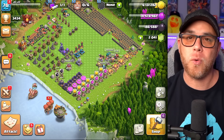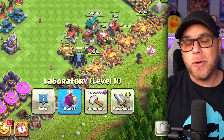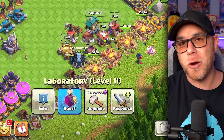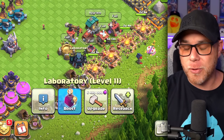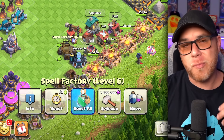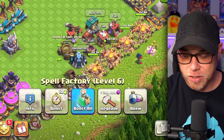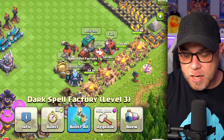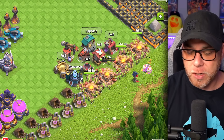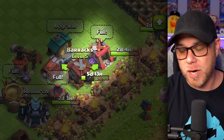We upgraded the laboratory to town hall 13's level 11 — we needed to increase its level because we could no longer upgrade certain things like the goblin and the wall breaker. We upgraded the spell factory to level six, which has one more level, but I'm not too concerned about that since it only unlocks the recall spell which I very rarely use. We also upgraded the dark spell factory to level three to unlock the haste spell, as shown a few videos back.